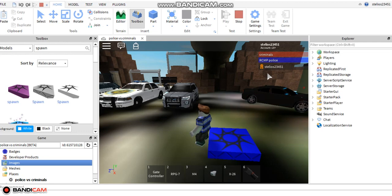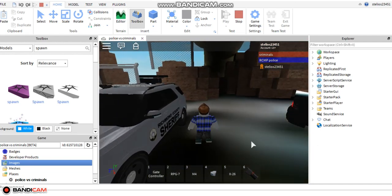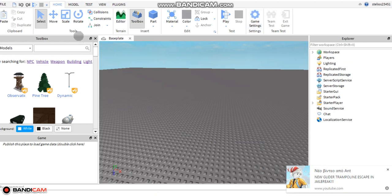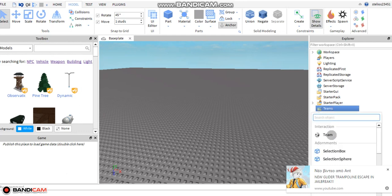Link in the description to help you out for this video. So, you have to go to Teams. You have to go to Model over here. So you click this one — Service, Teams, Insert. You go to the teams. For example, I go to the teams and I go to the team.